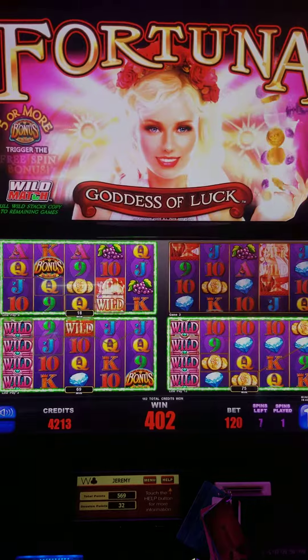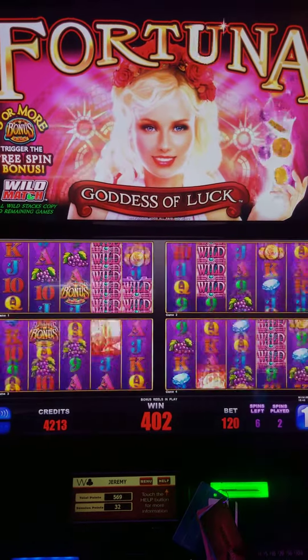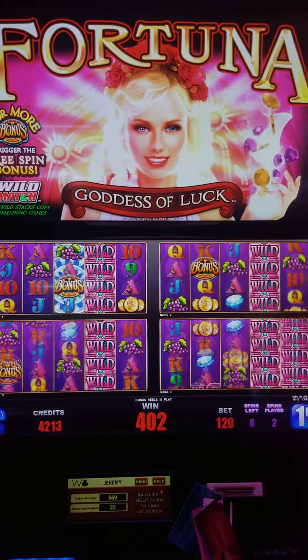So you got a full line of those wilds, and they move from reel to reel. A full line of Fortuna also — look at that, a re-bonus, a re-trigger. Eight new spins. That's nice. That's $642.